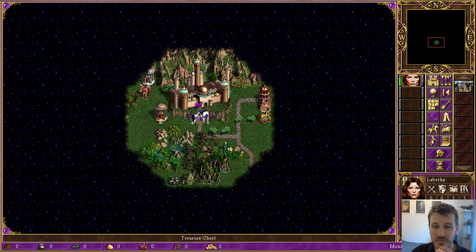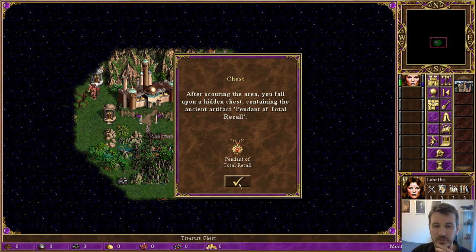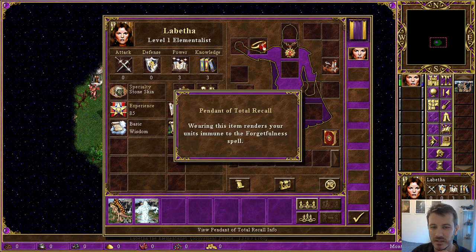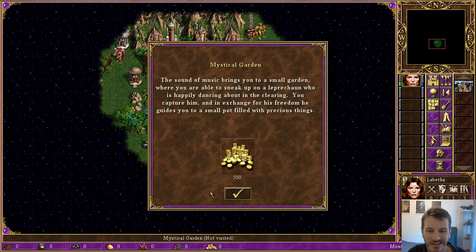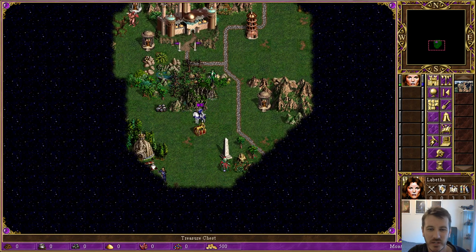We have leprechauns here which may give us gold. I think I'm tempted to go up this way first. I'm immune to forgetfulness — how wonderful. Guess how many times forgetfulness is going to be cast in this game by anyone — none. There are lots of imps here. I can see a chest nearby — it might be unguarded. I think it's better to hit the great mystical garden. We're desperate for gold in the early stages of the game. There's naked gold here we can go for as well, so we'll curl our trajectory to get a little bit more movement.